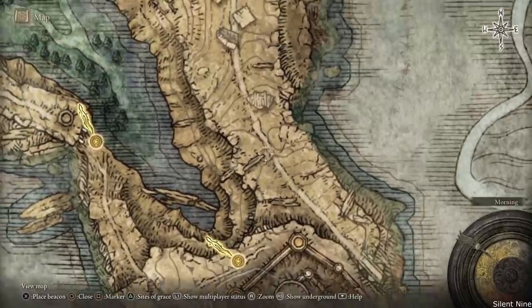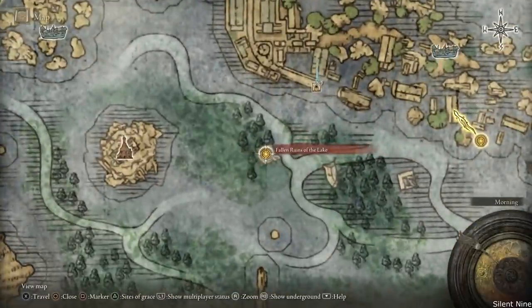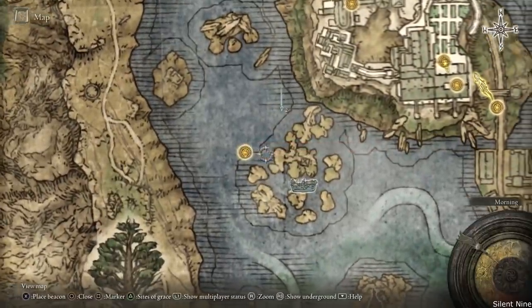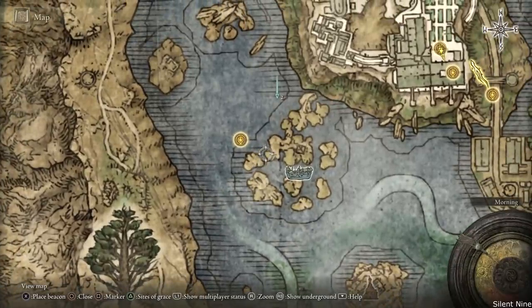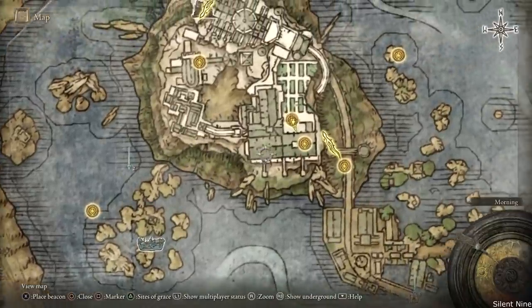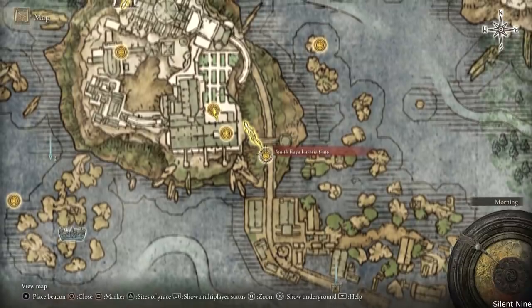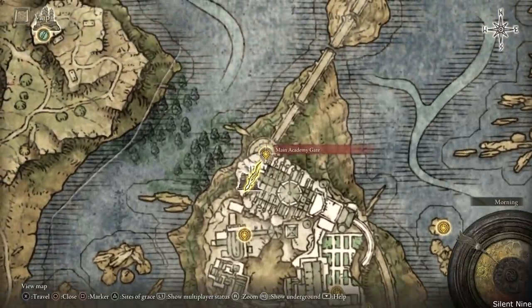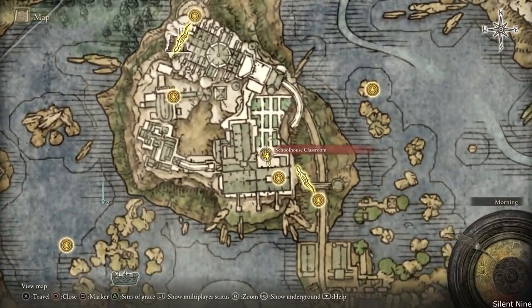Continue going forward until you reach the Fallen Ruins of the Lake grace, then keep going until you reach the Temple Quarter. At the Temple Quarter there's going to be a dragon, and behind that dragon there's a key for opening a certain door. Take that key over to the grace with the door nearby, use the key to open the door, then go all the way to the Main Academy Gate and activate that grace. Keep going forward until you reach the Schoolhouse Classroom grace.